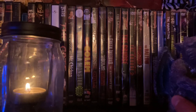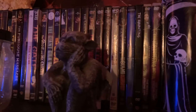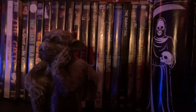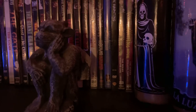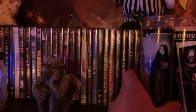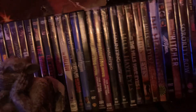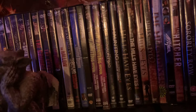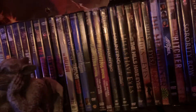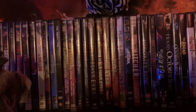The Grudge: one, two, and three. The Hollow. The Hamiltons. The Haunted Mansion. The Haunting, the original. The Haunting Hour Volumes 1 and 2 from Marlstein. And then The Haunting in Connecticut 1 and 2. The Hills Have Eyes 1 and 2, the originals, as well as the two remakes.